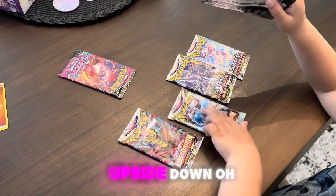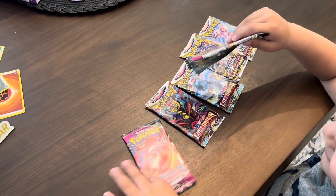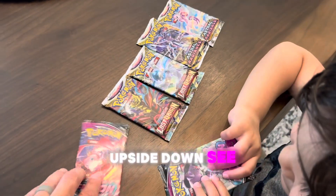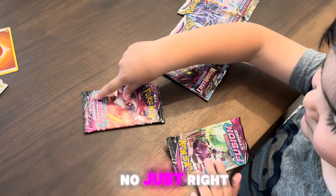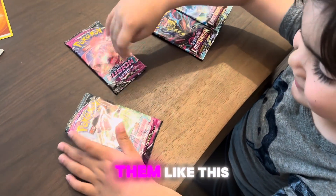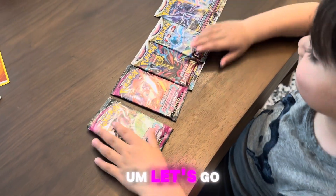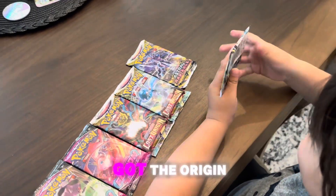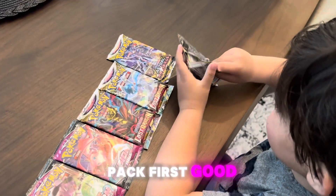It's upside down — oh, my bad. There you go. See, Pokémon's on top. All right, it doesn't matter. Let's start opening them. We got the Origin Form Palkia, so we're gonna open up the Palkia pack first — good choice.